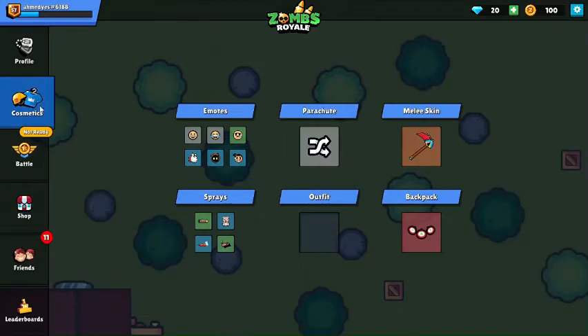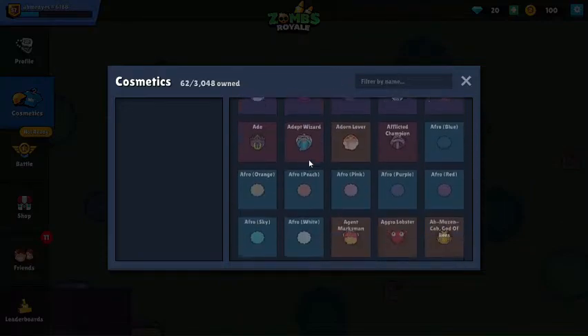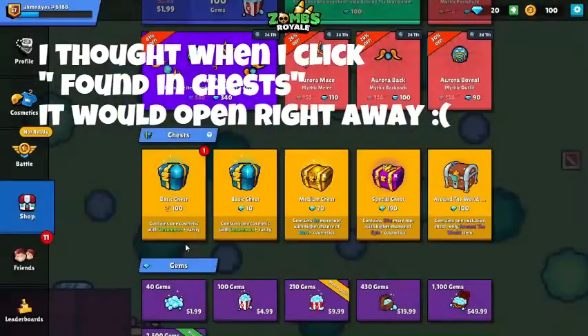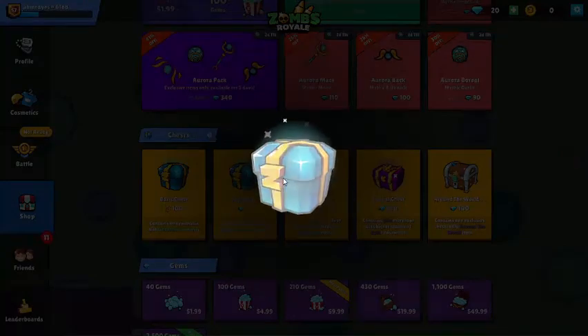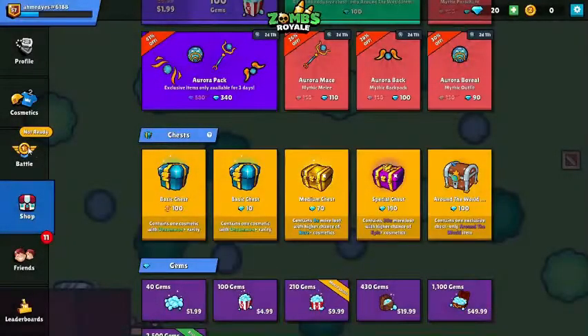So here's something I want to try. You basically go to Cosmetics, then Outfit, then scroll down and find the outfit you want, click on it, click 'Found in Chest', and then you can open right away. You get uncommon outfits that are really good.